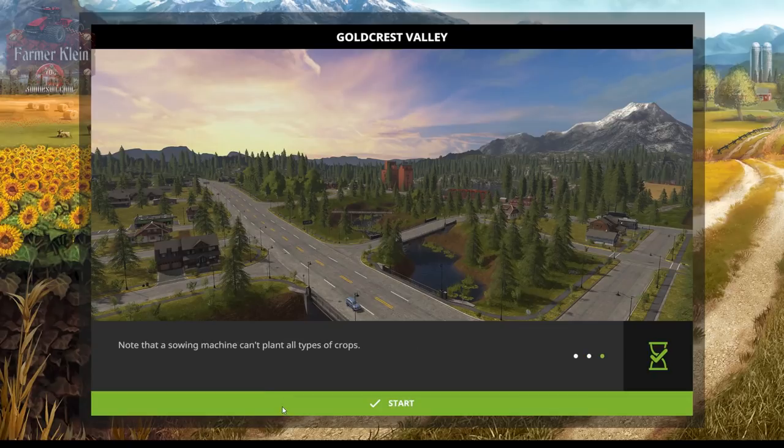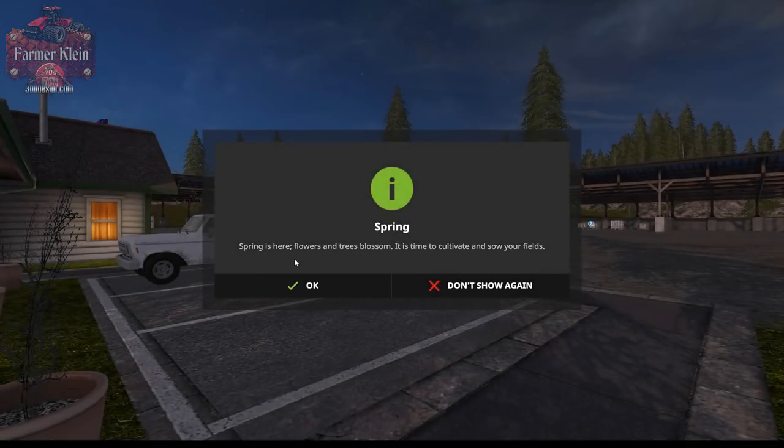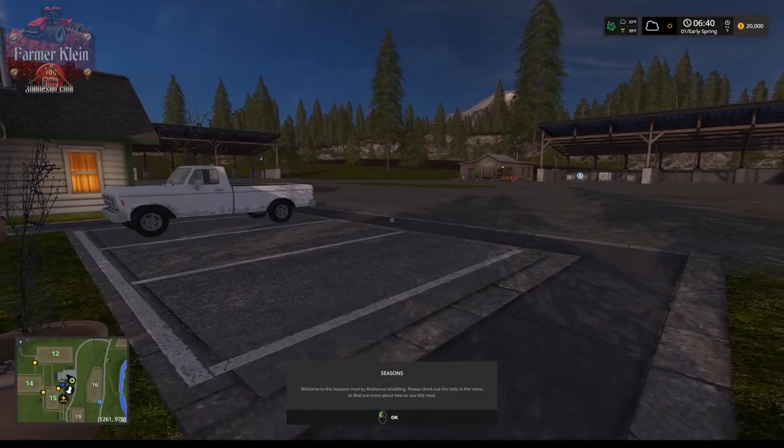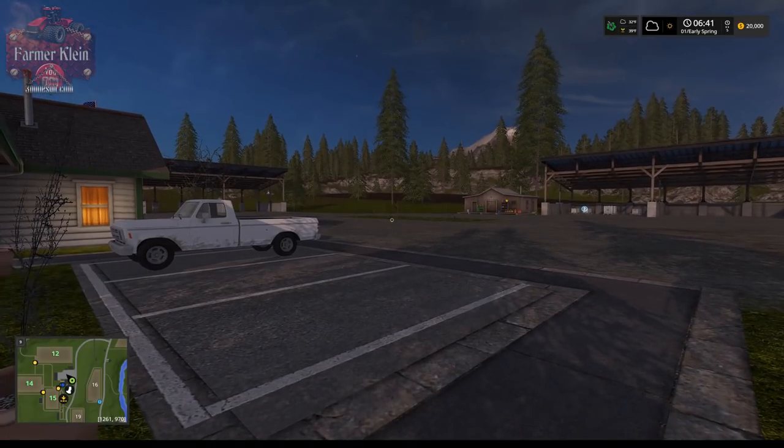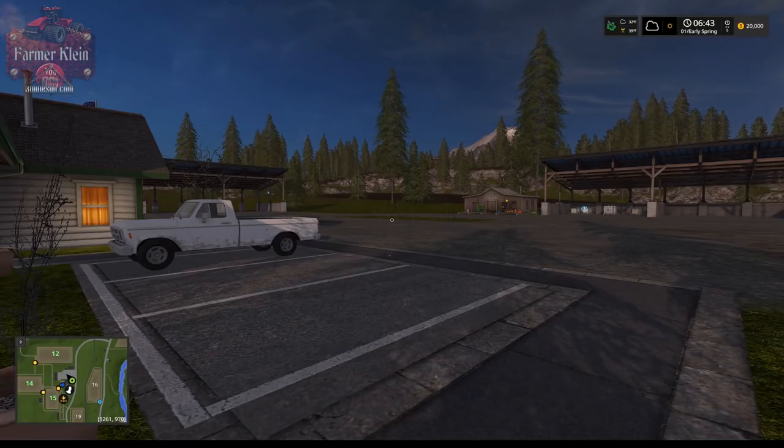The map is ready to start. This is what you're going to see for the very first time you load Seasons: a message saying 'Spring is here, flowers and trees blossom, it's time to cultivate and sow your own fields.' There's a Seasons info menu at the bottom. In the upper right corner, you can see an icon — it looks like a flower — telling you that you're in spring. You have an air temperature of 32°F and a ground temperature of 39°F, and the forecast shows a cloudy day today with sun following.